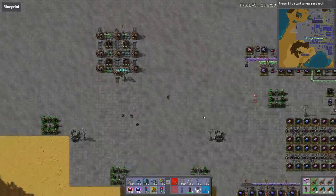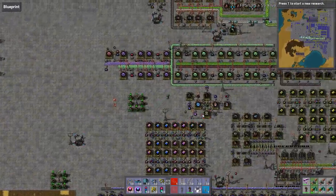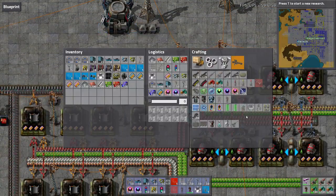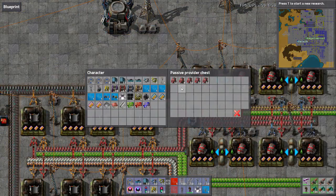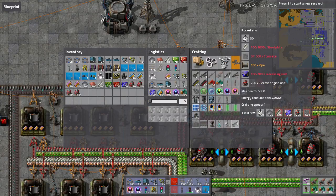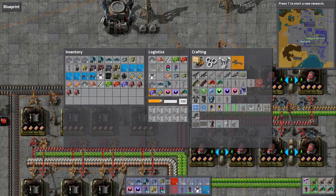We're pretty much at the point where all we've got left to make, really in terms of the pre-0.12 stuff, is the sulfur battery build and processing unit build. And once we've done those, which won't be too much work, we're on to actually manufacturing the stuff for the rocket - the low-density structures, rocket fuel, rocket control units, and our satellites.